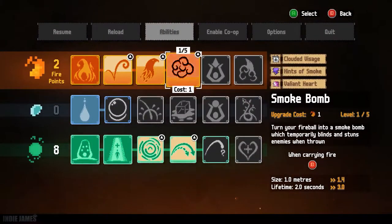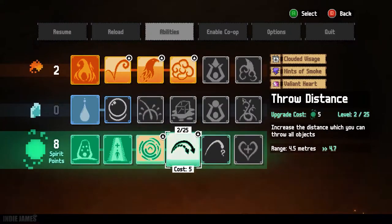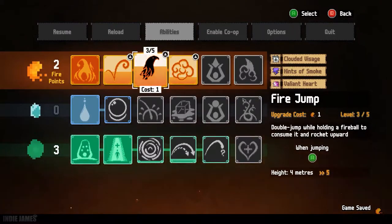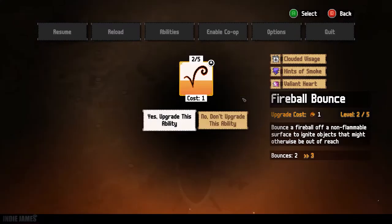Hello everyone and welcome back to Causes Gaming. Today we are going to take a look at Wildfire. This 2D stealth platformer promises to enchant you with the power of the elements that you will use to overcome your enemies. Whether it can deliver on its promise is the question we will try to answer today.